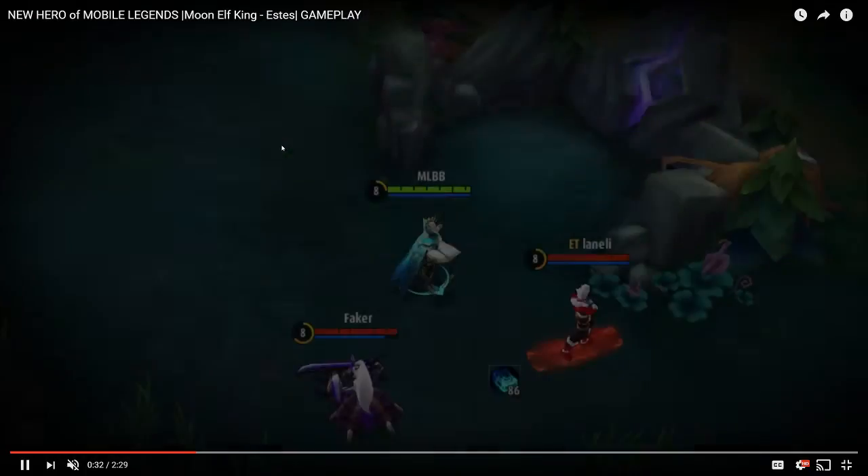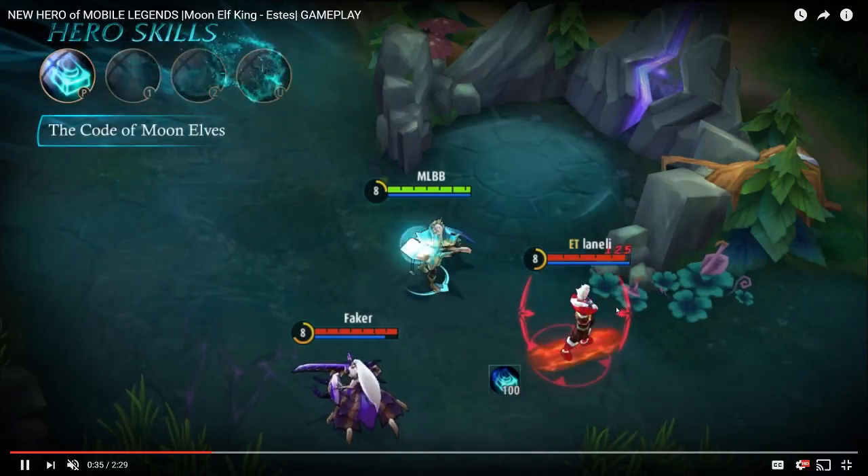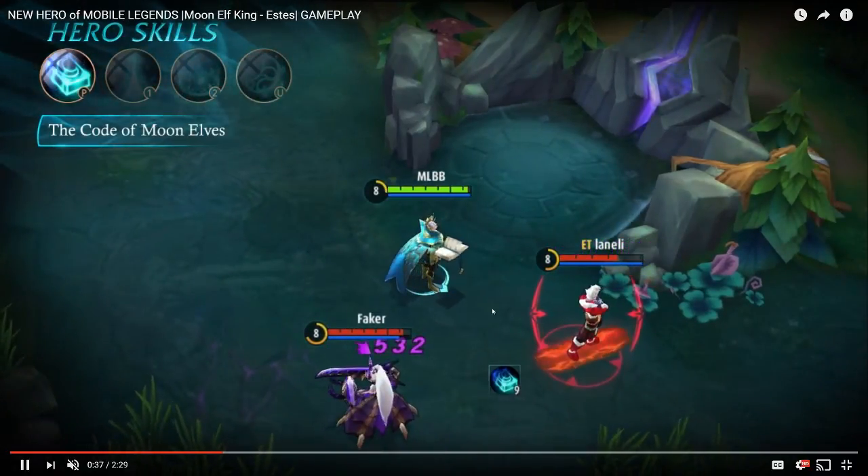His first ability, the Code of Moon Elves, is his passive. It charges energy periodically and improves his next basic attack. You can see the little counter at the bottom — when it hits 100 it improves his basic attack, dealing magic damage to the target while slowing it, then the damage ricochets to nearby enemies. It did a thousand to the first target and about 500 to the second target, so that's pretty nasty.